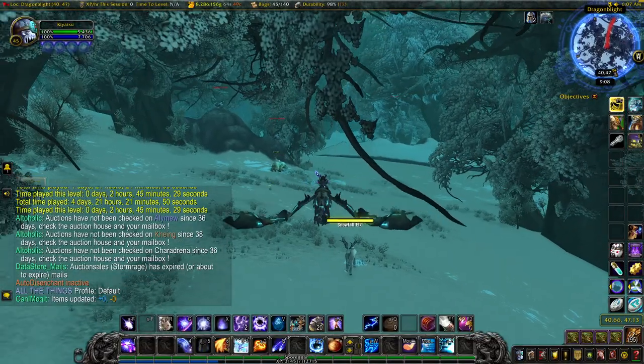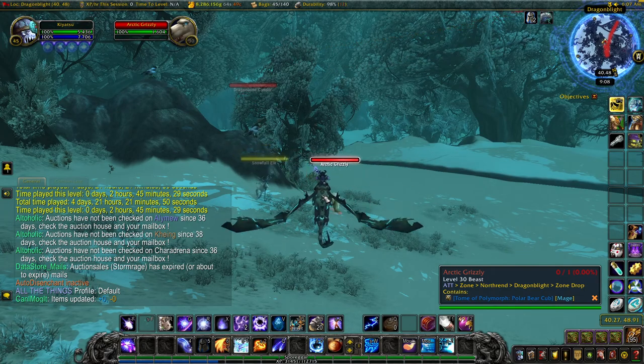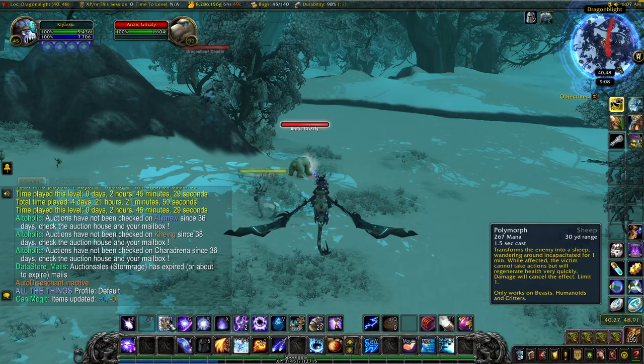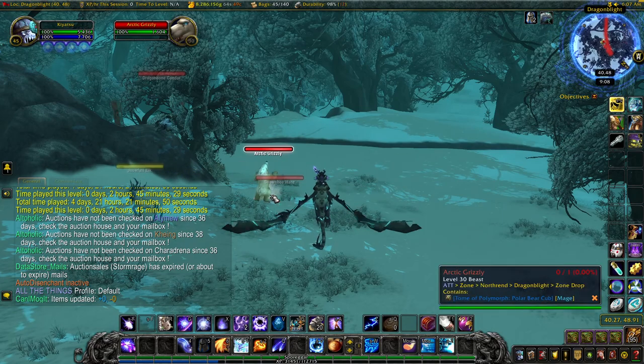What we are farming today are the Arctic Grizzlies. They have a chance, as you can see on the bottom right, to drop the Tome of Polymorph: Polar Bear Cub, which allows mages to redo their Polymorph spell so that they polymorph you into a little Polar Bear Cub instead of a sheep. It's pretty cool and pretty unique.